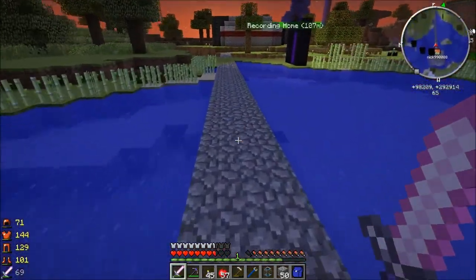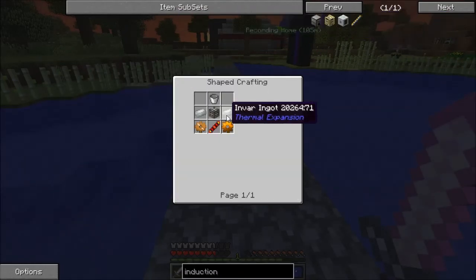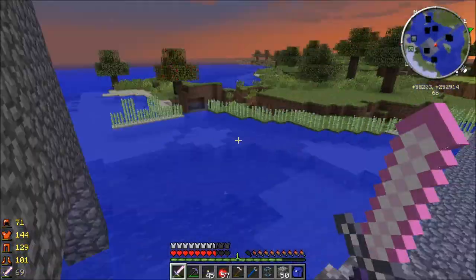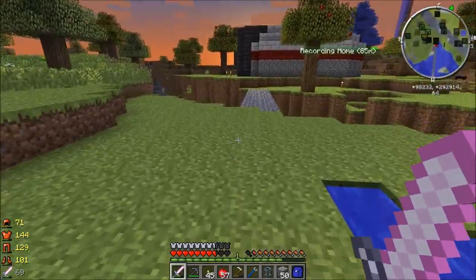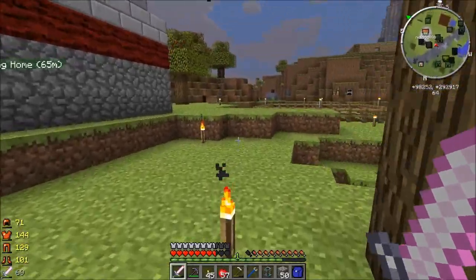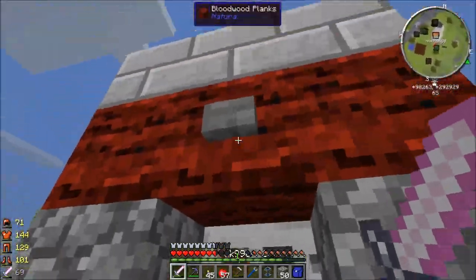The Induction Smelter! Yes, because I enjoy making it so that I can actually see my items. I've been playing Buildcraft since Beta 1.3, before pistons even came out, and opaque ducts bug me. So while you can't see those, and you're making the Induction Smelter — don't forget you can also get the Invar out of the Smeltery.